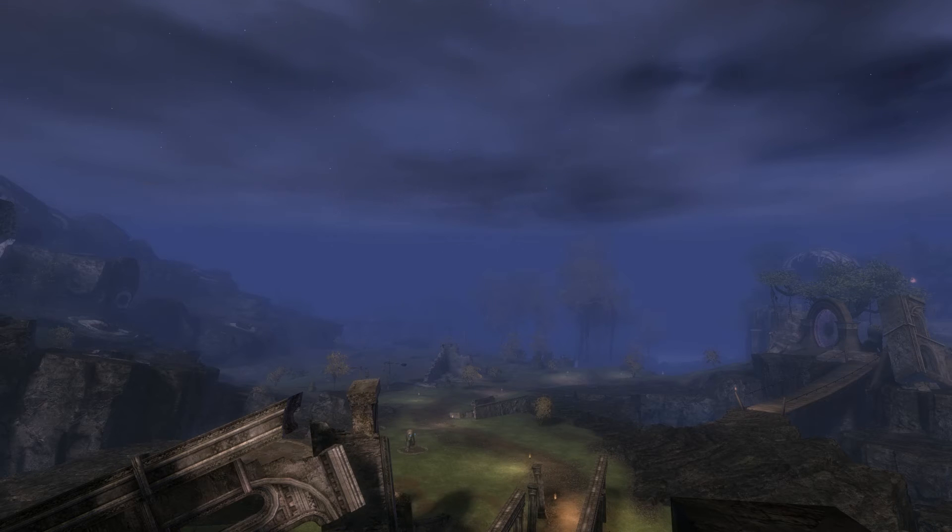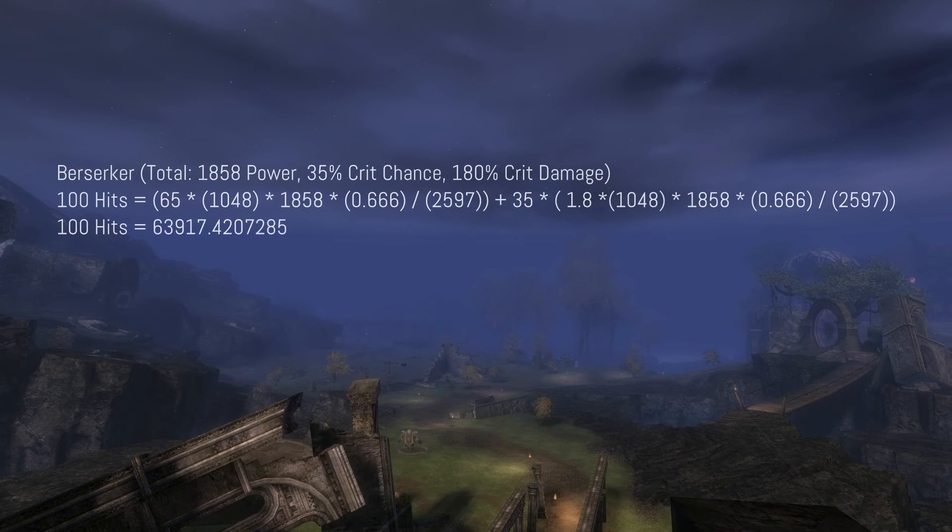Let's try this with Berserkers. We have a crit chance of 35%. Therefore, there will be 65 hits which don't do critical damage and 35 which do. The damage our weapon does stays the same. Berserker gear has ferocity, which lifts our critical damage up to 180%.